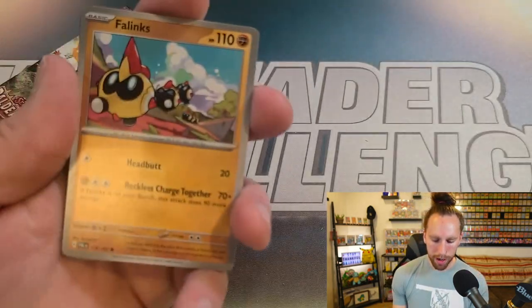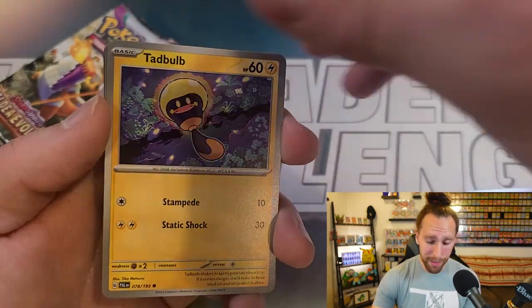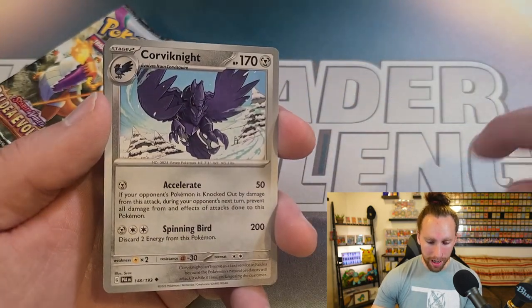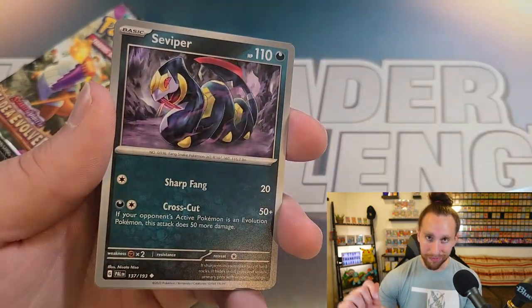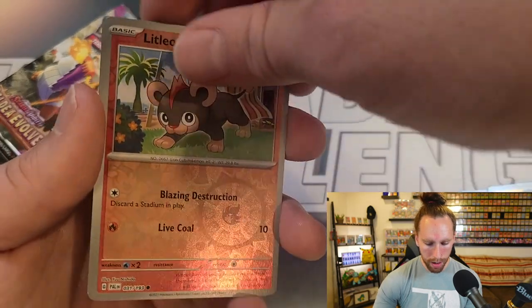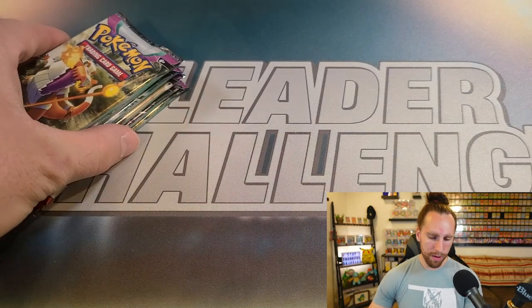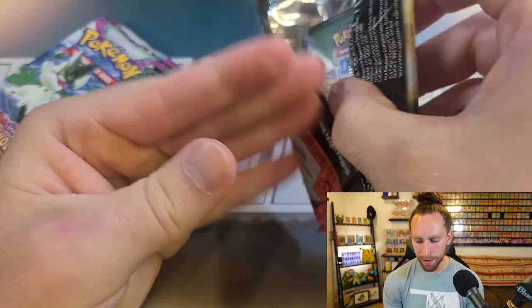I'm going to go over some of the cards as we go. Baxcaliber has the ability Super Cold, which allows you to put basic water energy as often as you like onto your Pokemon from your hand — an awesome ability that lets you just hammer out water energy. We got Seviper, pulled Dantauros, Dendra reverse, Litleo reverse, and a Spiritomb. Oh no, guys — how many packs we got left? Not enough to make me feel comfortable about what we may or may not pull.